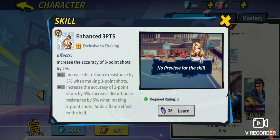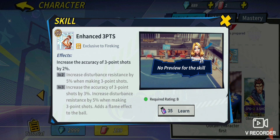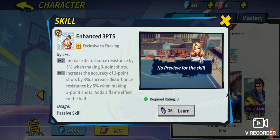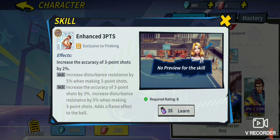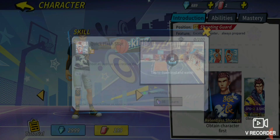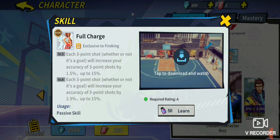But the fact that he has these passives helps his drift shot out a whole bunch. His enhanced three-point gives 2% extra accuracy at level 1, then 5% disturbance resistance, then 3% more accuracy at level 3 and another 5% disturbance resistance. That's 10% disturbance resistance and 5% accuracy — and then you factor in the full charge when it's maxed out.